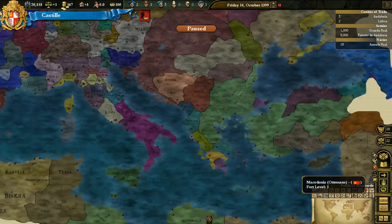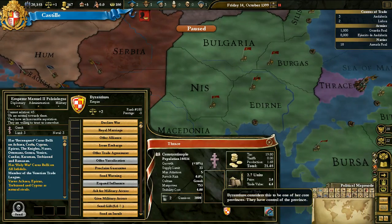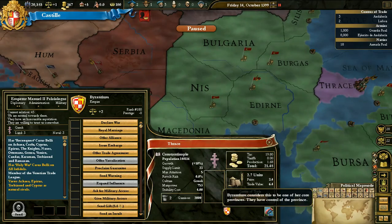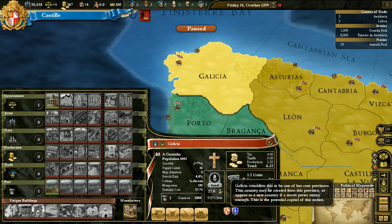For example, when playing with the Ottomans, you can remove the Byzantine cores. If I go to Galicia and hover over it, that 50-year thing does not pop up — it means I can never remove it. While if I go to, for example, Thrace and hover over it, it says: a nation will lose a core province 50 years after the most recent event.